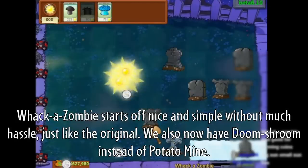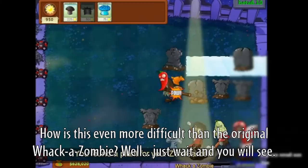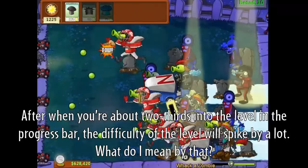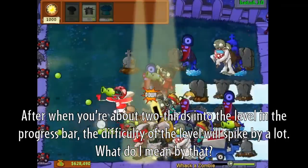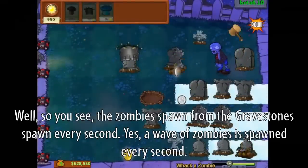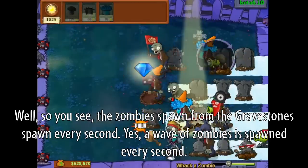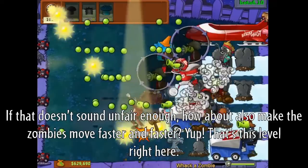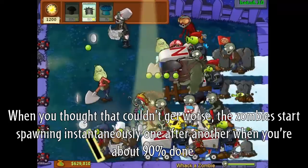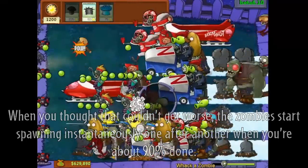Wacka Zombie starts off nice and simple without much hassle, just like the original. We also now have Doom Shroom instead of Potato Mine. After you're about two-thirds into the level on the progress bar, the difficulty spikes massively. The zombies spawn from the gravestones every single second, and if that doesn't sound unfair enough, the zombies also move faster and faster. When you're about 90% done, the zombies start spawning instantaneously one after another.